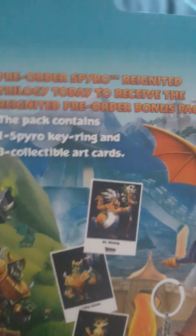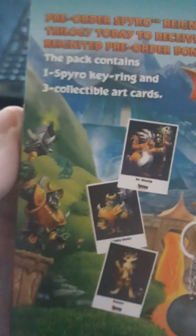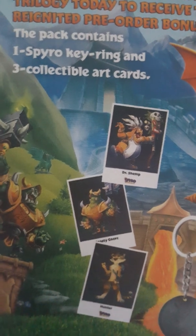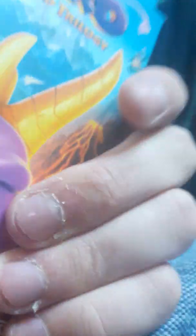As you can see — let's focus on the camera — it says: Pre-order Spyro Reignited Trilogy today to receive the Reignited Pre-order Bonus Pack. This pack contains one Spyro keyring and three clipboard cards, as you can see right there. You've got Dr. Sherman, you've got Natalie Nork, and you've got Hunter right there. That's the keyring and it's double-sided, but I'll take that out at the end of the video.